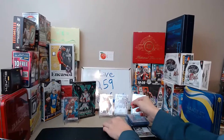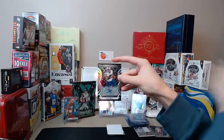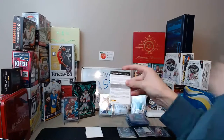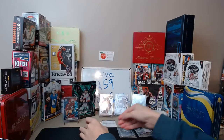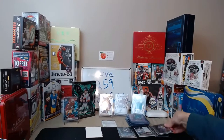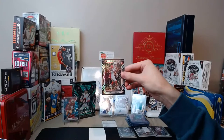Zach Moss autograph for the Bills, 22 of 150. There's also a redemption - we'll look that up in a second. Dalvin Cook for the Vikings, purple, nine of 100. And a Larry Fitzgerald for the Cardinals - should be an orange, 12 of 75. There you go Cardinals, nice one for you there.